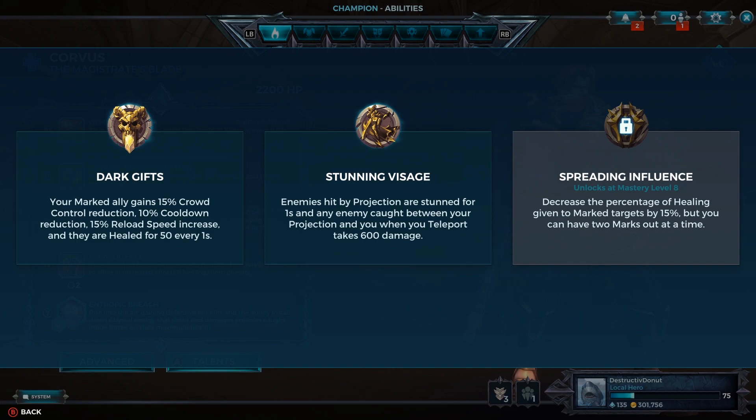The second talent is Stunning Visage: enemies hit by Projection are stunned for one second, and an enemy caught between your Projection and you when you teleport takes 600 damage. If you're super accurate and like going for crazy plays and cool clips, this is the talent for you. It stuns an enemy for a second — kind of like Kahn's stunning ability when he throws you over his shoulder — and if an enemy is caught in that teleport, they take 600 damage.